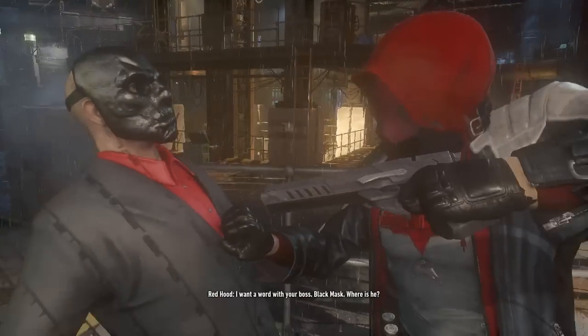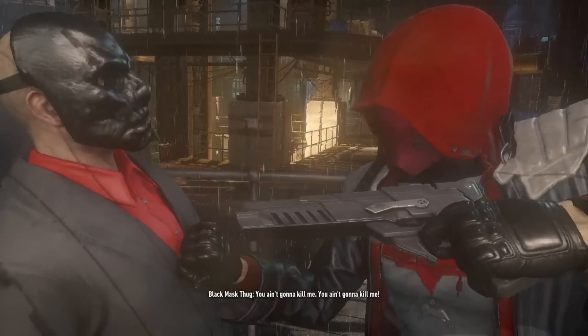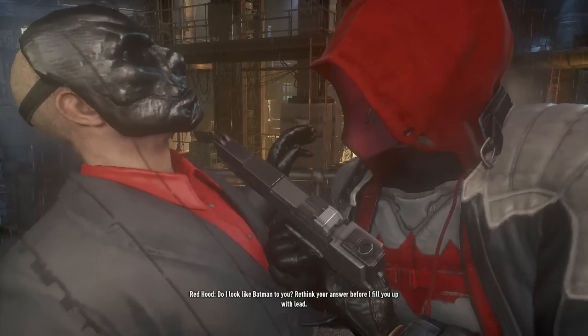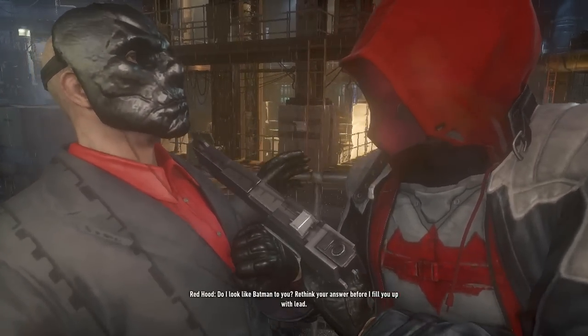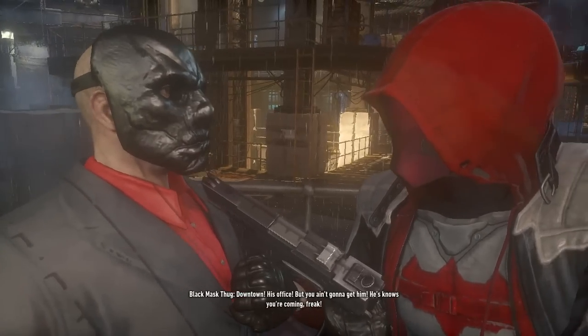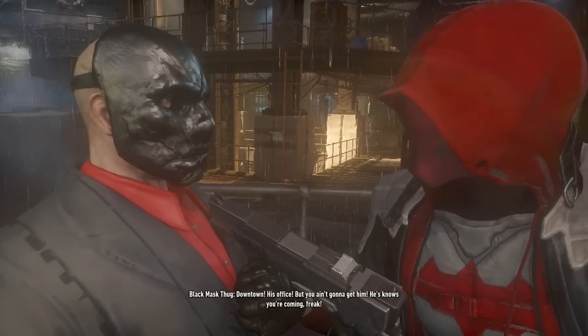I want a word with your boss, Black Mask. Where is he? You ain't gonna kill me! Do I look like Batman to you? Rethink your answer before I fill you up with lead. Downtown. His office. But you ain't gonna get him. He knows you're coming, freak.